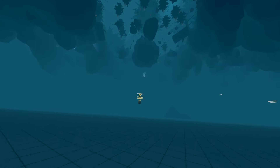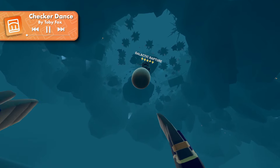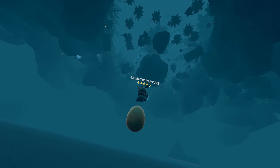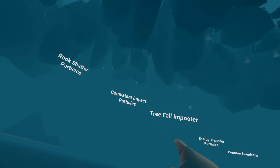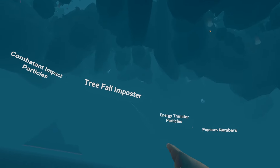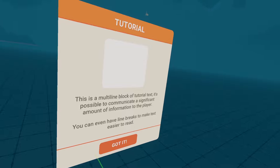What's that? That's a copy of my pet just standing there with an egg. I can't do anything with the egg, but my pet is just standing there. There's a bunch of text over here: HUD, rock shatter particles, combatant impact particles, tree fall imposter, energy transfer particles, and popcorn numbers again. The only other menu here is just a tutorial thing.